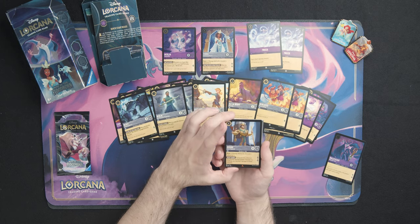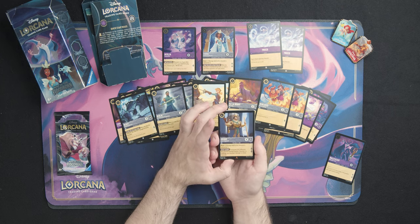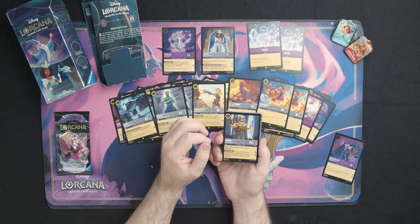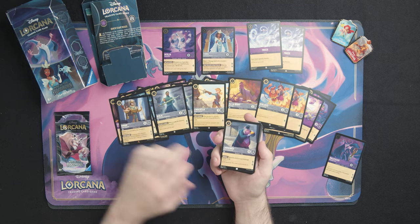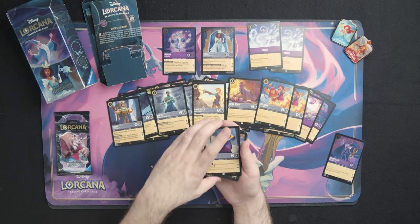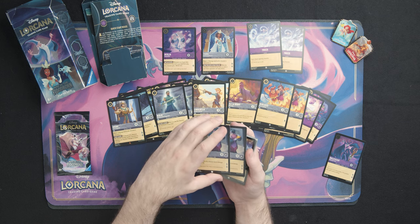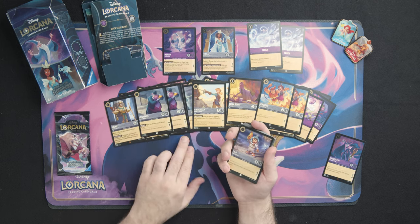For our first Steel rare we have Junior Chipmunk Kronk — he has Resist plus one, and during your turn whenever this character banishes another character in a challenge you can deal two damage to a chosen character. Very similar to the Giant Tinkerbell card from set one, but he can't Shift though he does have Resist plus one instead. I think this is a great card to have just in general — having it in this deck overall just improves it quite a bit. We've got two Lawrence cards where when this character has no damage he gets plus four strength. You can quest with him and unless the opponent takes him out in one hit he becomes a lot less strong and easier to take out, but still good with the lore.